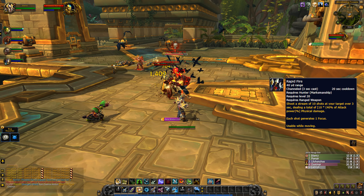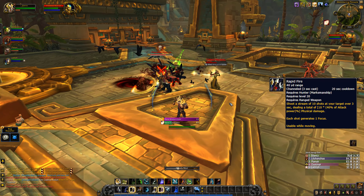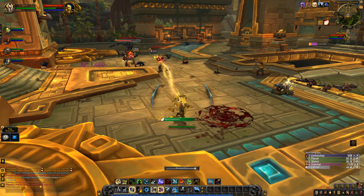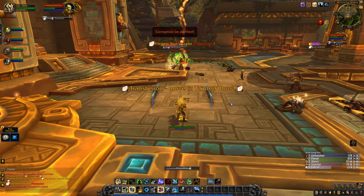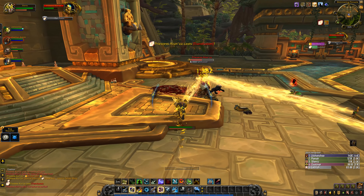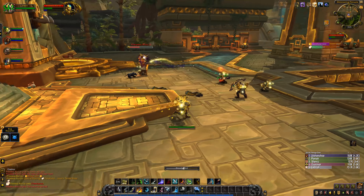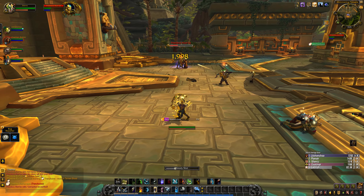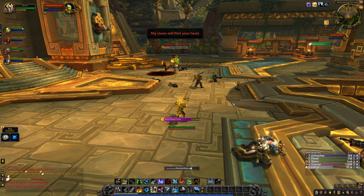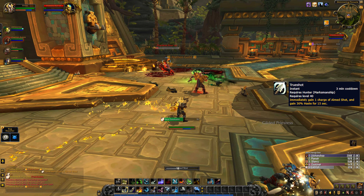Rapid Fire also works with the Trick Shots buff but only spreads to 2 targets. On its own, Rapid Fire is on a short cooldown — you fire multiple arrows, feels a bit like a machine gun on a bow — but it grants Focus and deals pretty decent damage, plus it's usable while moving. Steady Shot is your new/old filler — a simple way to get 10 Focus when there's nothing else to do, also usable while moving. Mobility in general was improved quite a lot, and overall you have a shot for any situation, making you really feel like a marksman. Trueshot changed significantly — now grants a charge for Aimed Shot plus 30% haste.